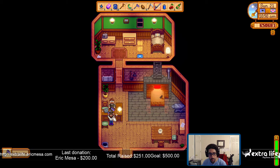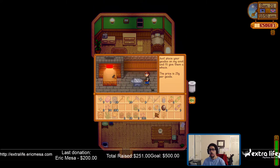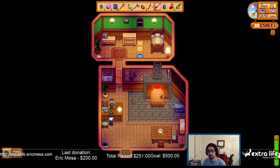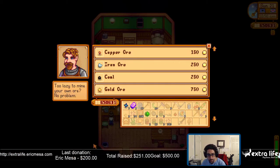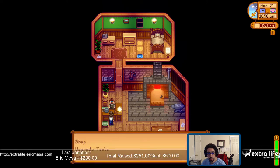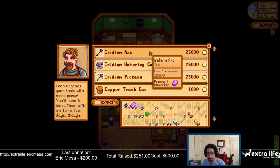Got my iridium hoe. Okay, might as well donate it while I'm here. Let's do some shopping — some copper, some iron, some gold. Let's upgrade our tools — let's do an iridium axe.